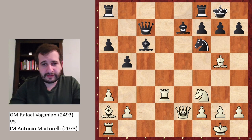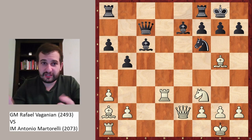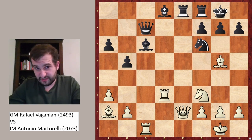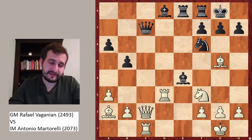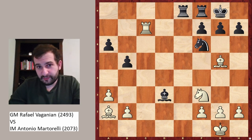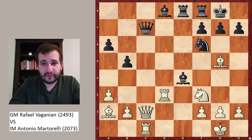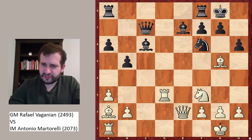Bishop to g5. White might have faced an equal position after rook ae8, rook c1. The idea with bishop to d8 seems very solid because after queen c2, there is this surprising tactic — bishop to e4. Taking here doesn't really work because black is winning material, so this is the tactical justification. Bishop e4 is a very important move. Instead of rook ae8, black decided to play h6, which is also absolutely fine.